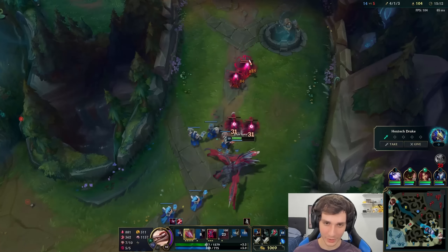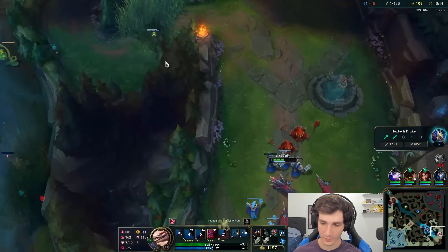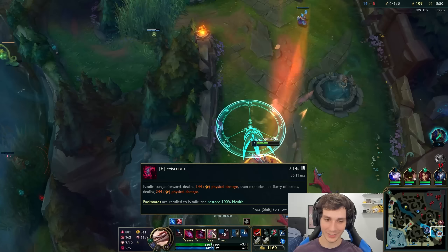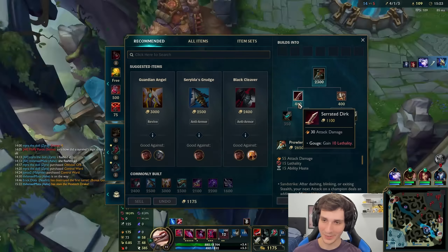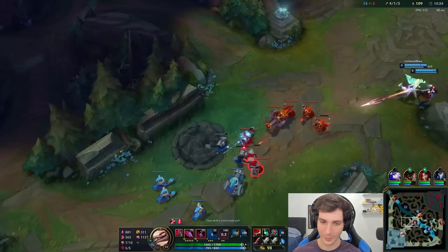She has pretty decent kiting with the Q and the E. I'm surprised with how much I like this E ability — it feels really nice to use. It really does kind of feel like a Garen Q, in a way. Like a scuffed, strange Garen Q. And the cooldown is so short on this thing, you can basically spam it.